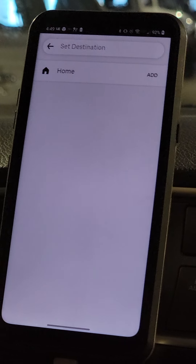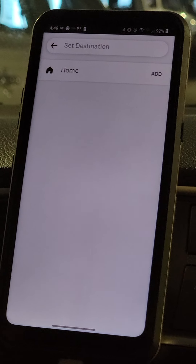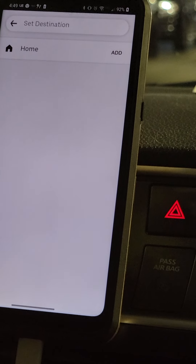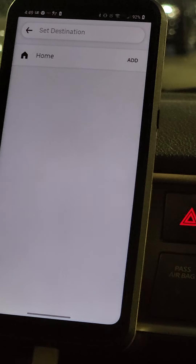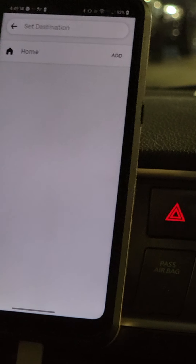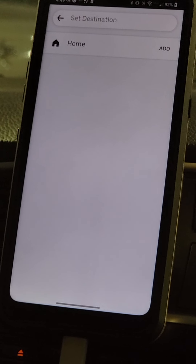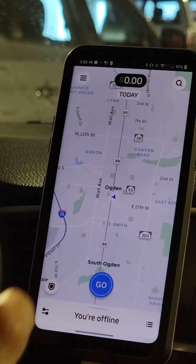If there are tons of drivers it works better; if there aren't many delivery drivers it may not work as well, and sometimes you just want to turn it off and run home. But when you get to the point of doing rides and Uber passengers, it will give you only rides and deliveries in the direction of home or whatever destination you set. Go online and see what happens.